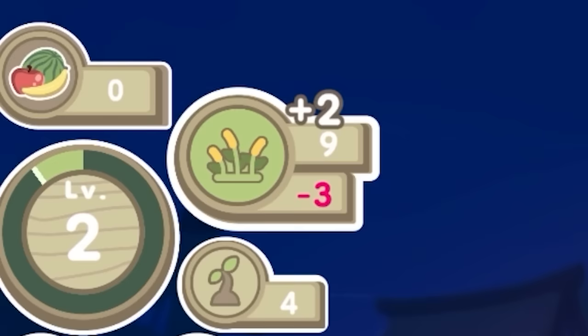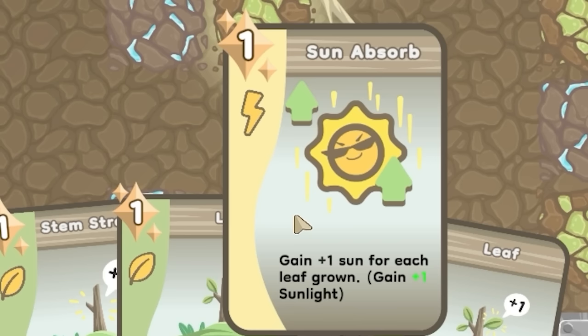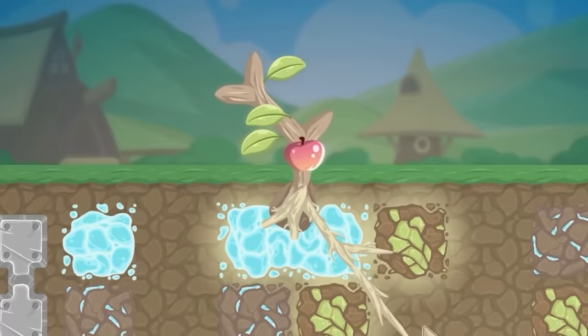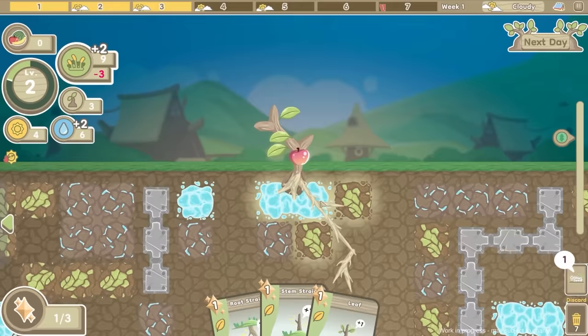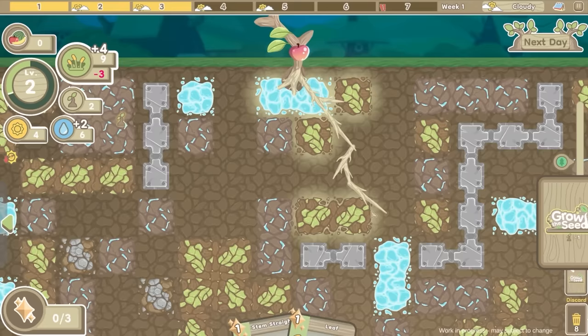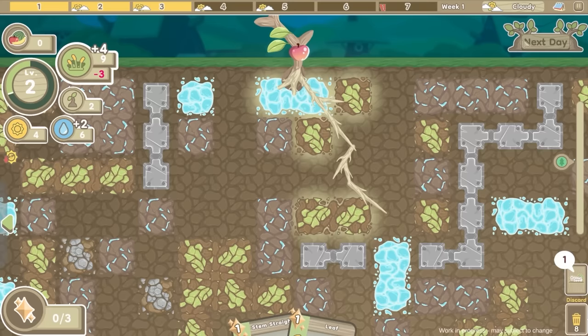Worth noting food is now in the negative - we're using more than we're consuming, so we've got to do something about that. I've got the sun absorb - gain plus one sun for every leaf grown. Perhaps I'll grow a couple of leaves first. Then we'll play sun absorb and get a load of suns - we've now got four sun and six water. So if we get that photosynthesis card next time we'll get a load of food. For now we'll get a straight root and shove it on the end of this one - because it's a two-square root, we get two lots of food, which means food is now in the positive again.